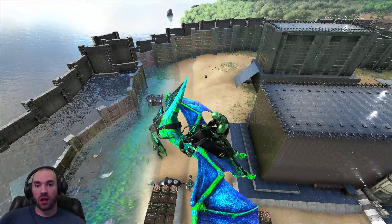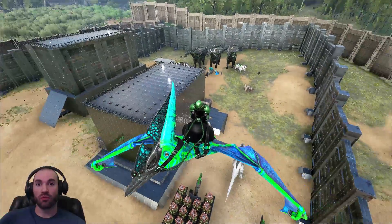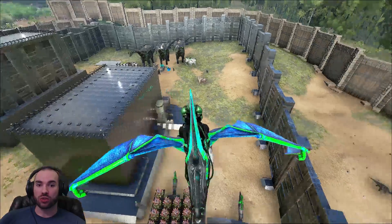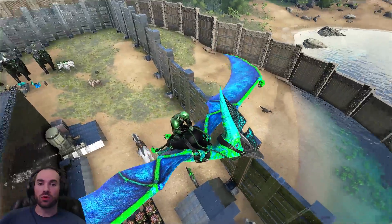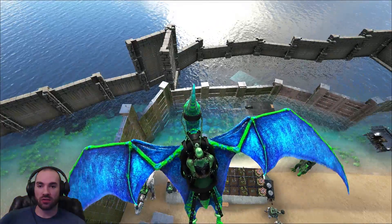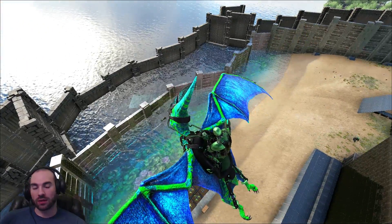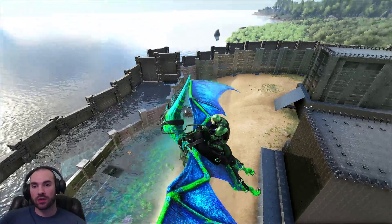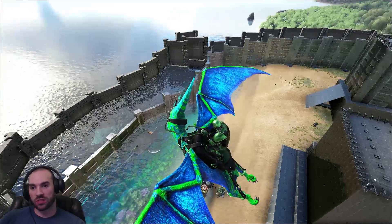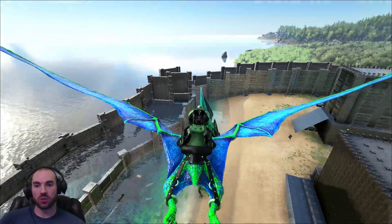I've got my original perimeter here. Keep in mind all these metal behemoth gates were built before the patch that increased their cost. Now it's just super expensive to do so, so we've surrounded our perimeter once more in the stone behemoth gates to add a little bit of extra layer defense. We can stack some of these stone gates to give us more height in the water so they stick out.